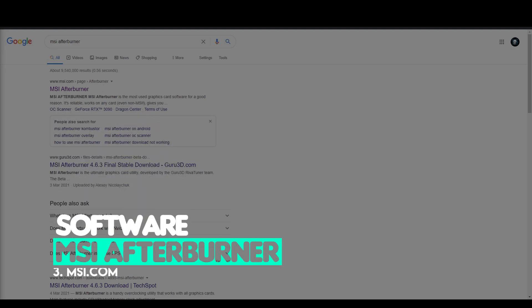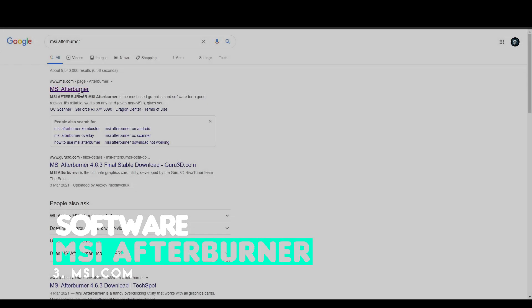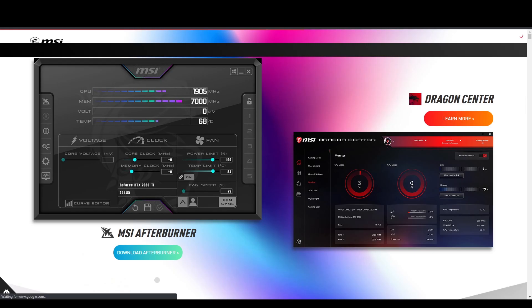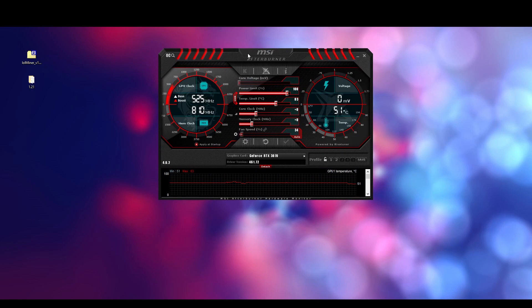We need to overclock our graphics card to reduce the power draw and increase the memory clock. For that we will be using MSI Afterburner — download the software from here. Once you have downloaded and installed MSI Afterburner, you need to change the settings according to your graphics card, as all graphics cards have different overclocking settings.